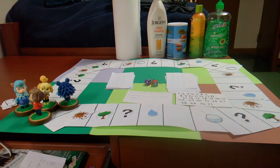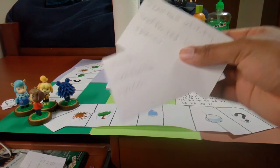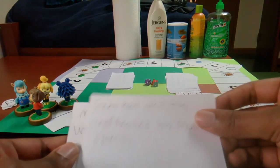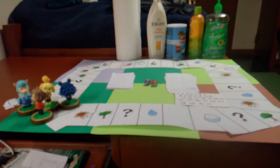Now that the game is set up, I will go over the rules. The game is up to four players. Players roll the highest number to see who goes first. Each player from the beginning gets to draw two ability cards from the ability stack and pick one special card. The special cards are used to avoid certain spaces — for instance, the snowball ability lets you avoid snow spaces, and the mud ability lets you avoid mud, rain, and tree spaces. Each player will pick one.